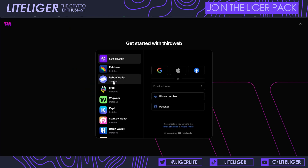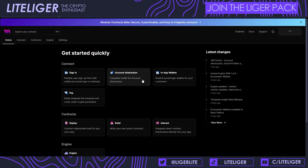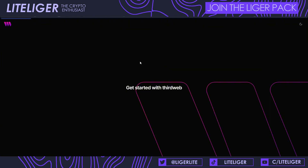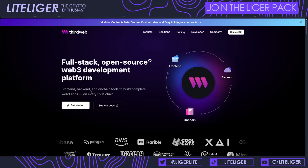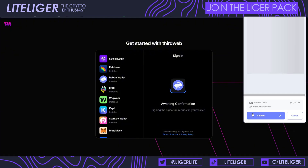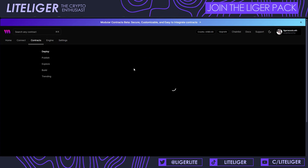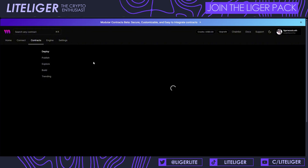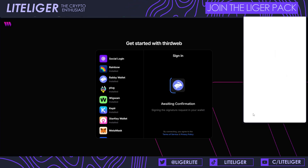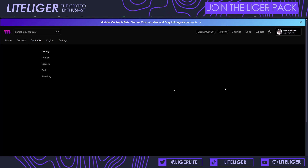We also have the classic Thirdweb platform where you can deploy all types of smart contracts, tokens, and anything smart contract related. I believe there's support for Minato right now. Inside this platform, as covered in previous videos, you can go to contracts and find a deploy button. There are default contracts you can just click and deploy on Minato, and maybe that will count for something too.